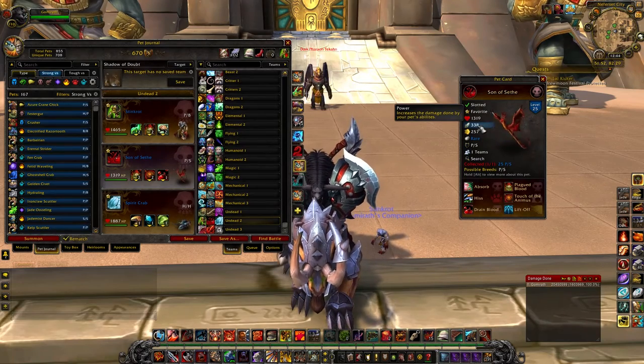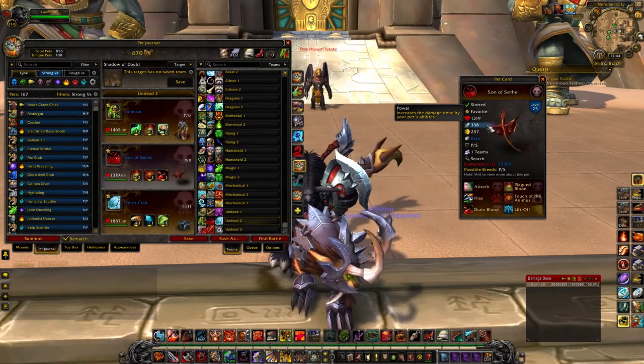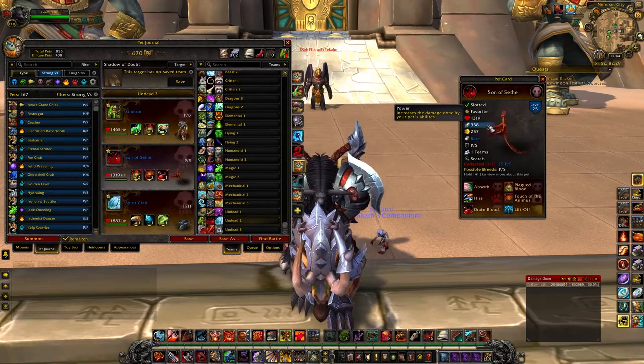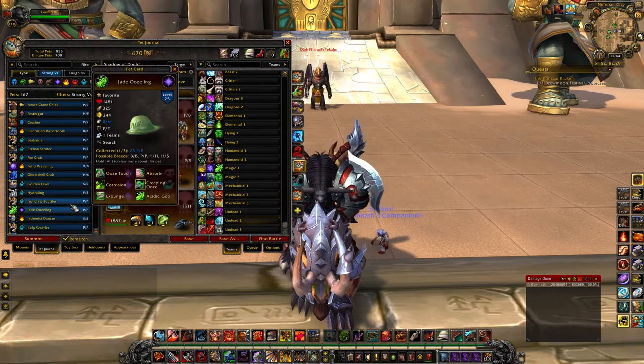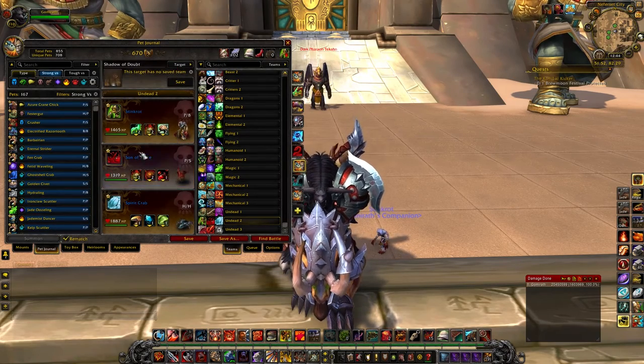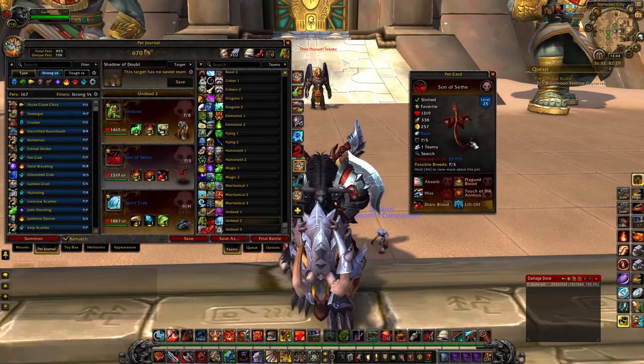He's got an ungodly amount of power at 338 for a power-speed breed. That's as much as most power-power breeds — like a power-power Jade Usling has 325 attack, and Son of Seath has 338 attack. He's really powerful in PvP, and you almost never use undeads in PvP.